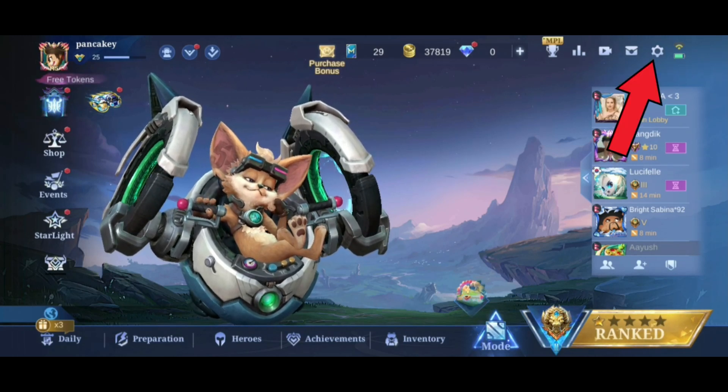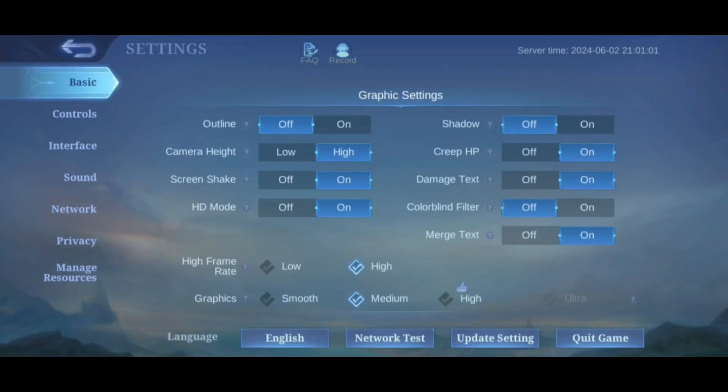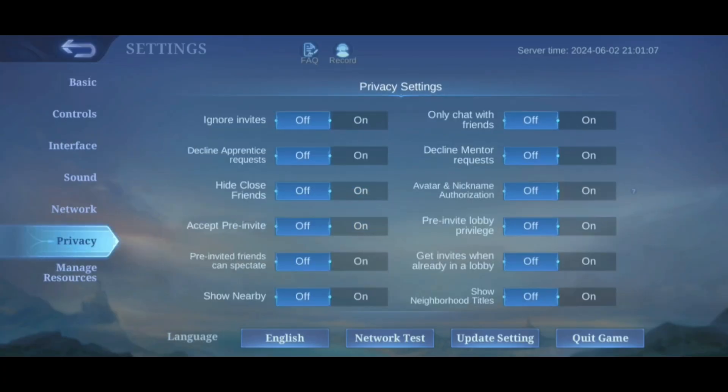First, tap on the settings icon in the top right corner of your screen. Then choose Privacy from the left side of your screen. Here you can see the 'pre-invited friends can spectate' option. Turn it on by tapping the On button on the side of it.